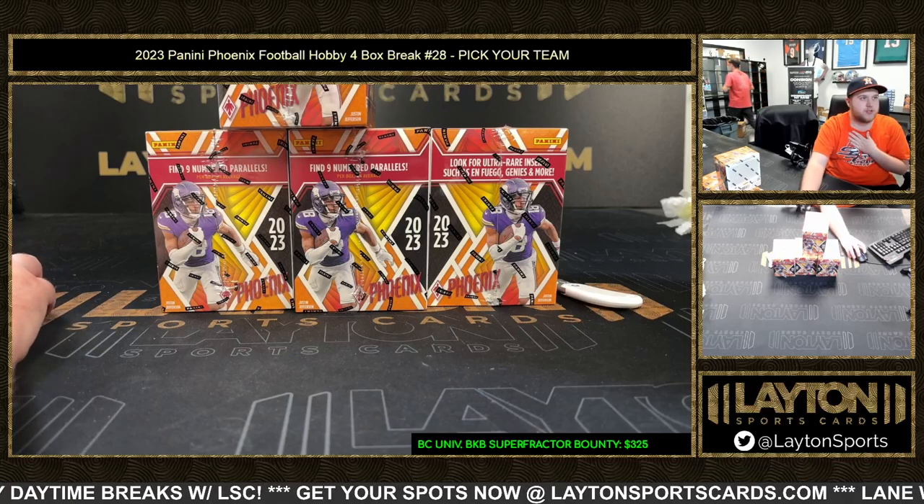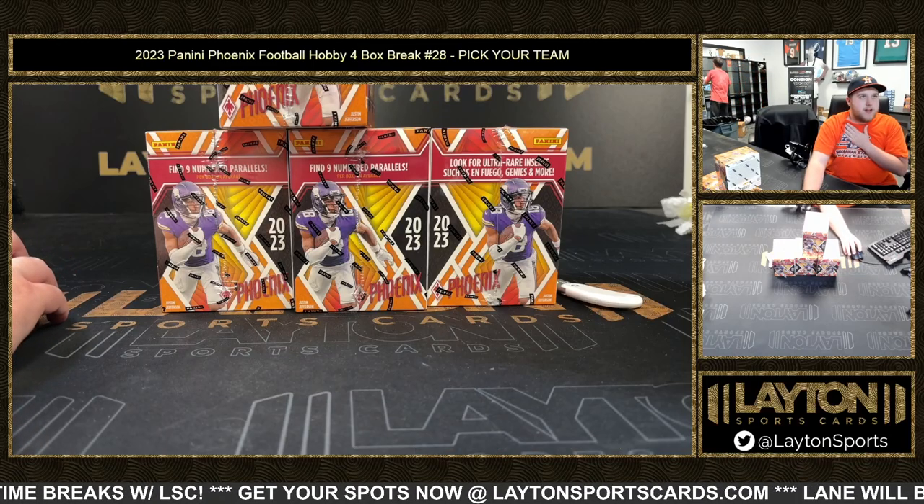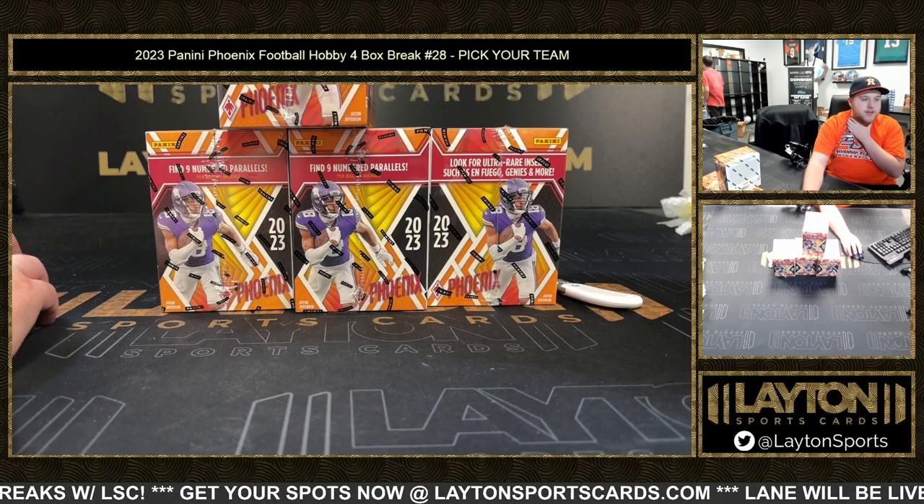What's going on everyone? Sam here with Latent Sports Guards. We are ripping 23 Panini Phoenix Football Hobby four box break number 28, bigger team style names and teams.